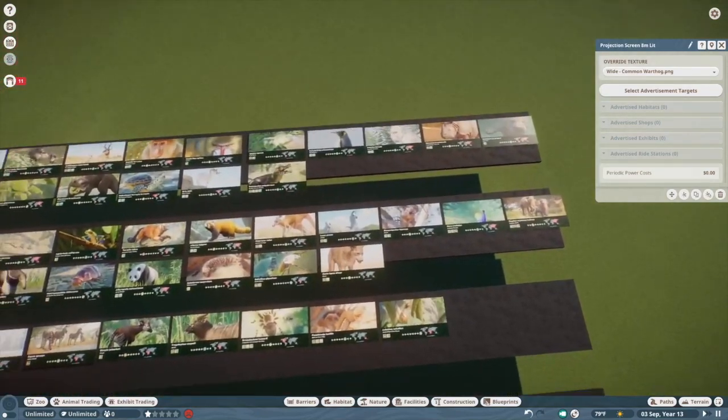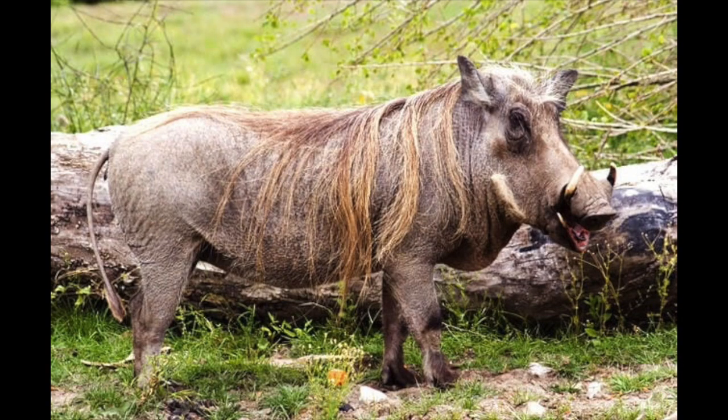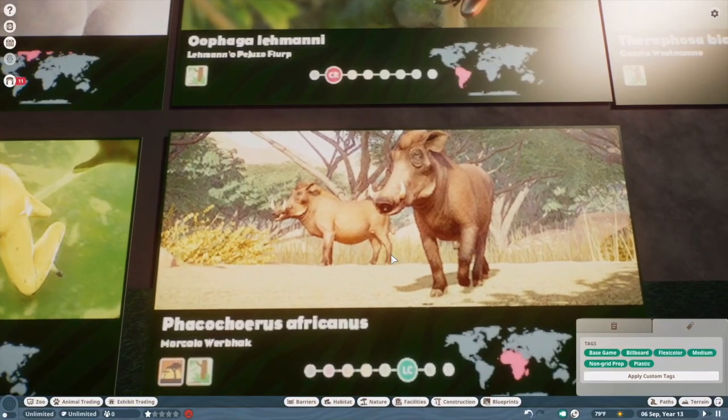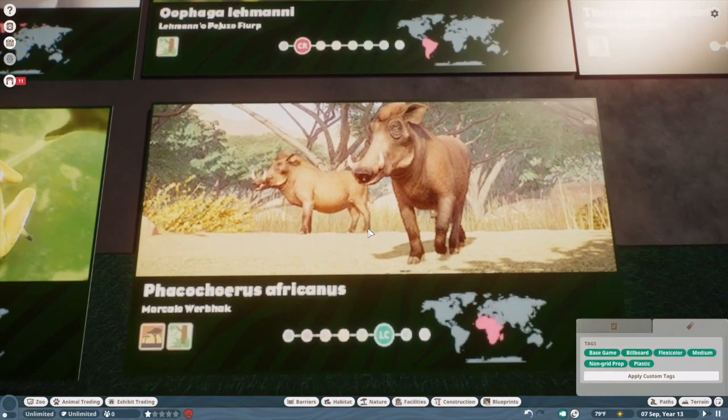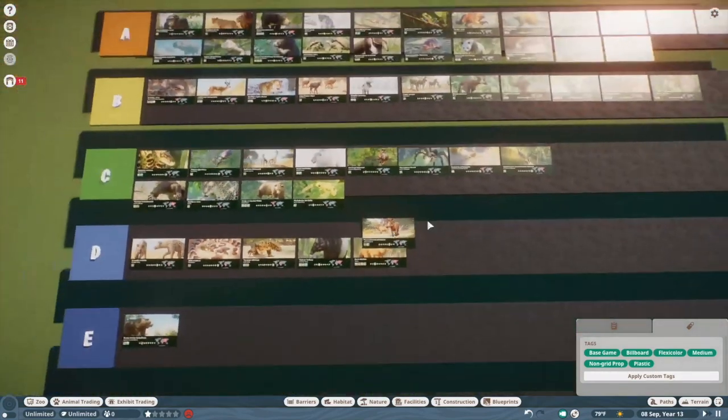The warthog — not good, no. Warthogs are weird and wrinkly and have really long wiry manes, and these guys just look like they have none of that. We're going to put them in D tier. That's another disappointing model for me.